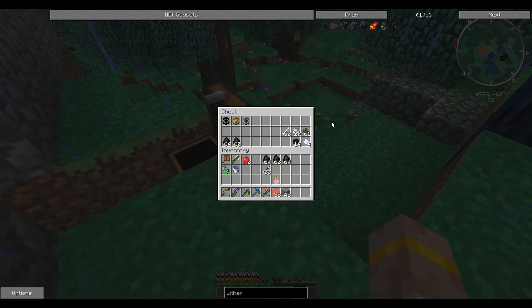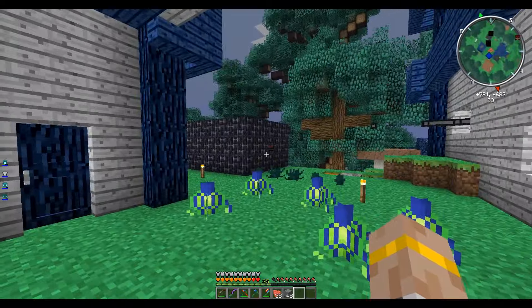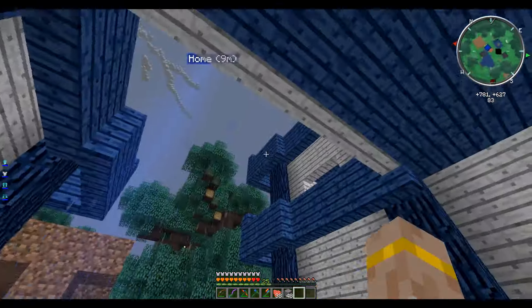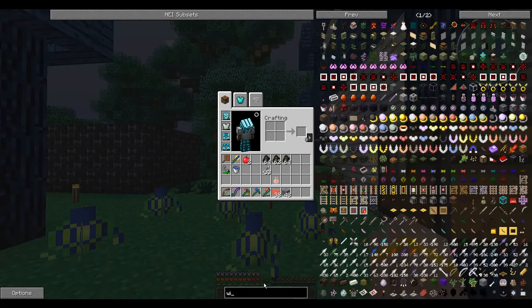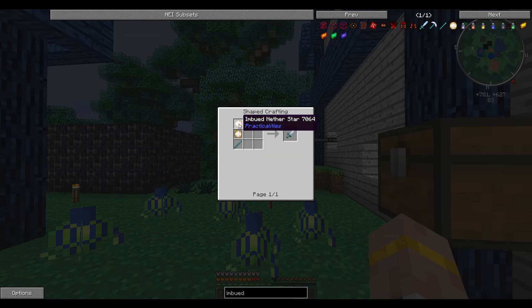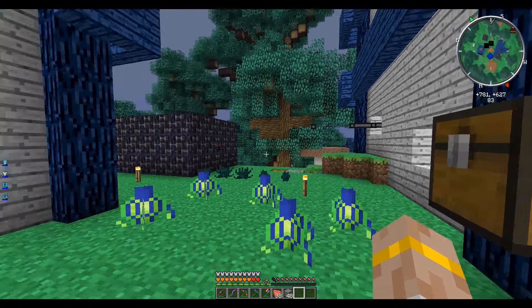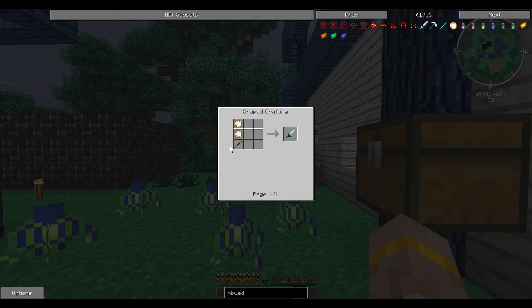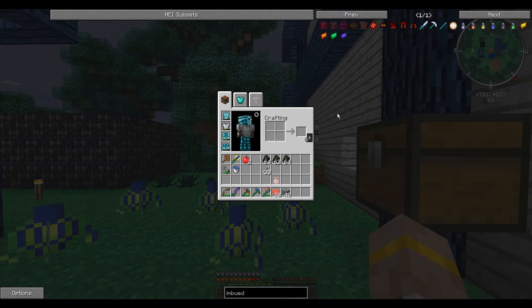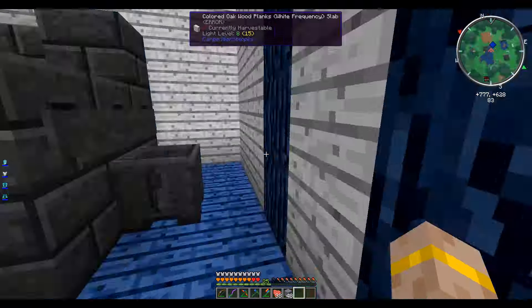That'll get us our nether stars, and we can use those to create these imbued tools that I've been raving about for several episodes. For the imbued sword we need two imbued nether stars — that means 16 nether stars plus another one and a couple of diamonds for the rod, so nine total nether star items. That should be easy mode compared to the other stuff. I'm actually going to try to do that off camera, and when I return we will hopefully be able to make an imbued sword.